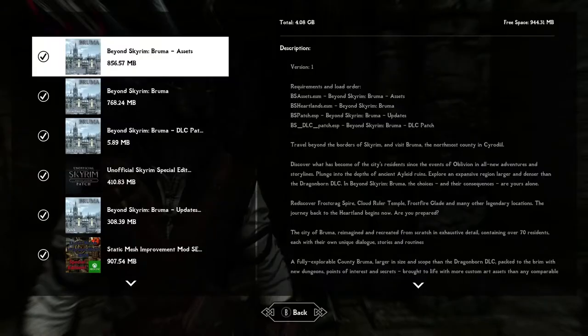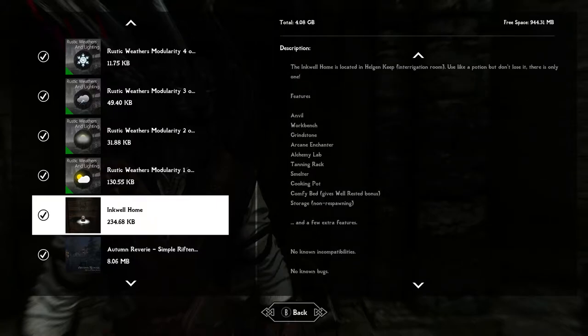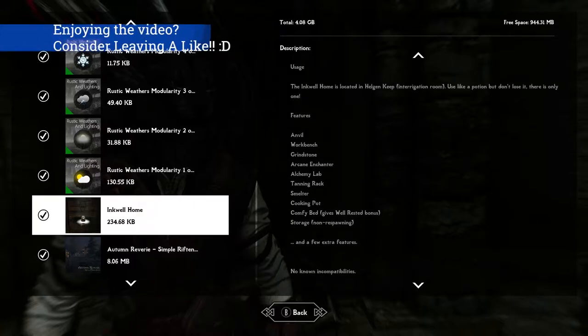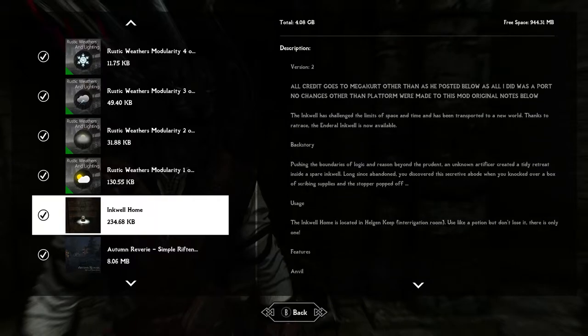I've seen a couple mods like this before, but this one looks very unique. Here is the full mod description: it's got pretty much everything you could possibly need as far as amenities, with the exception of armor racks and mannequins. You get an anvil, workbench, grindstone, arcane enchanter, alchemy lab, tanning rack, smelter, cooking pot, a comfy bed, tons of storage, and a few extras.